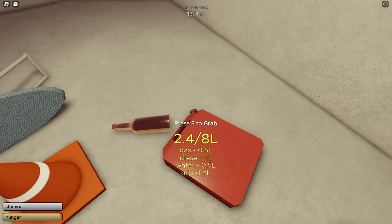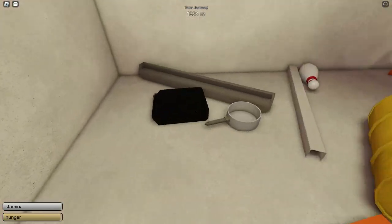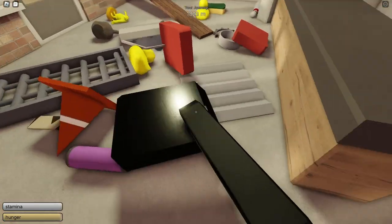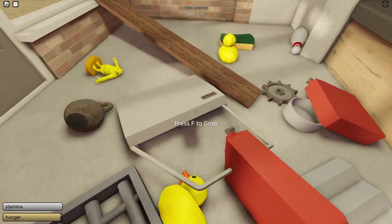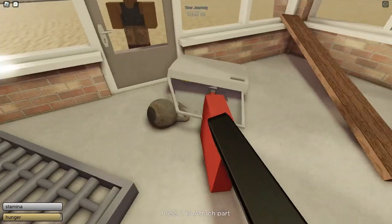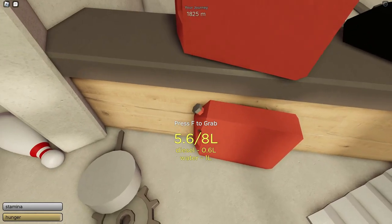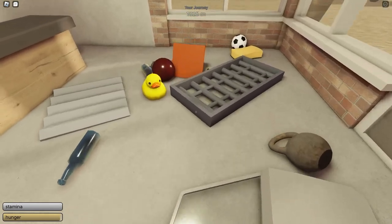A small tip for beginners: don't use gas canisters with more than one kind of liquid in them, as it can damage your car and make you have to restart. In my experience, only use ones that have a single kind of liquid inside. Next, I'm going to demonstrate how to fill up your car correctly without breaking it — I'm struggling a bit here so I'm going to speed it up.